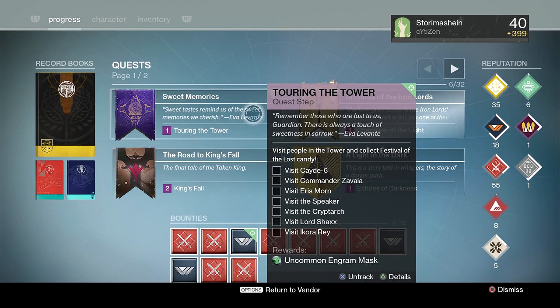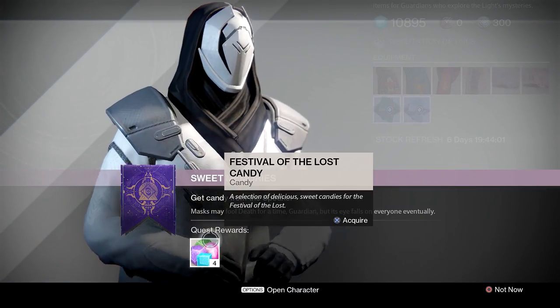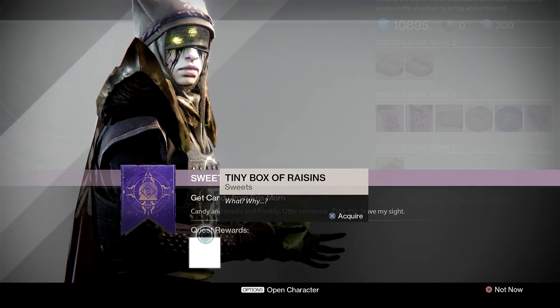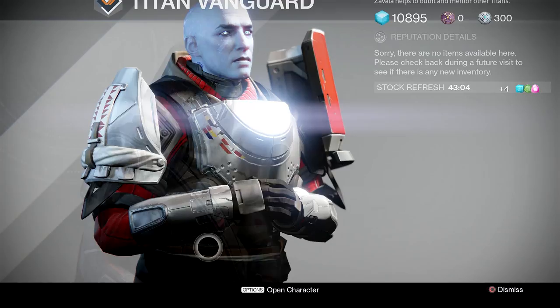The very first thing you're going to need to do is visit Eva Levante at the Tower and pick up the Touring the Tower quest. Very very simple — visit all of the vendors and grab some candy. Now Eris Morn is going to give you a tiny box of raisins, so store that in your noggin and we'll revisit that in just a moment.